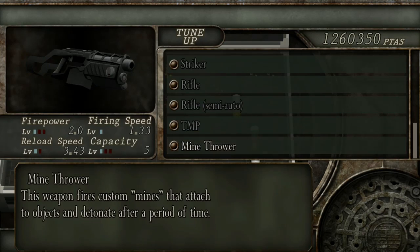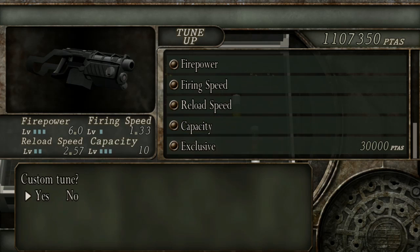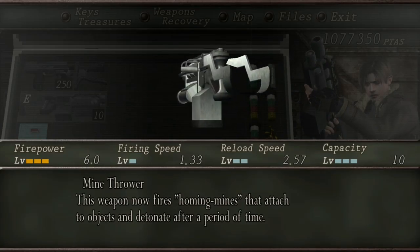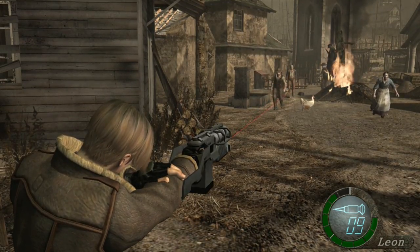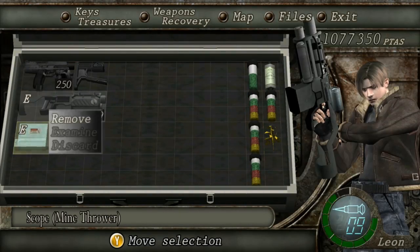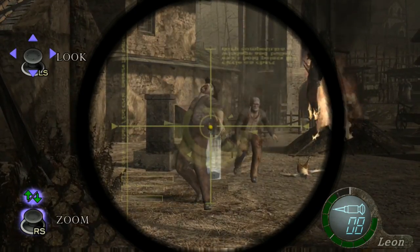Next up is the Mine Thrower. This weapon is very unique as it quite literally throws mines at enemies. The Mine Thrower can be bought for 9,800 pesetas on all platforms other than GameCube, which costs 28,000 pesetas. You can also purchase a scope that costs an additional 8,000 pesetas. The Mine Thrower shoots explosive projectiles that stick to surfaces, and when it explodes, it does equal damage as a hand grenade. To fully buy an upgrade, it will cost you 192,800 pesetas.